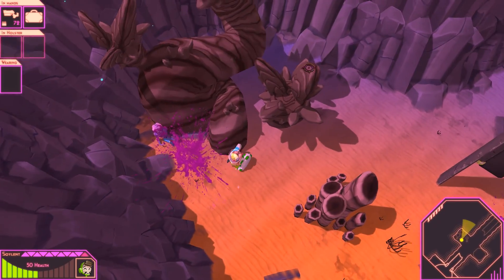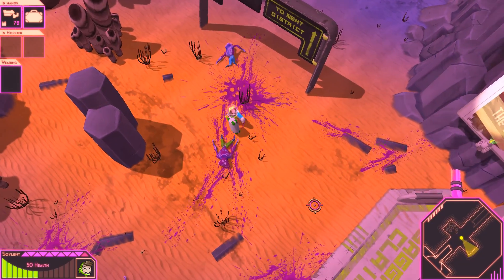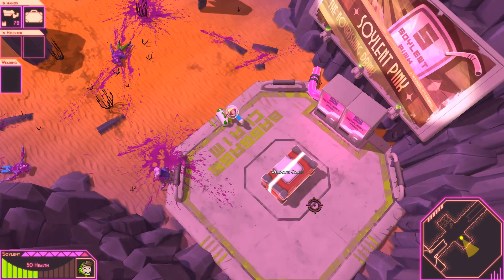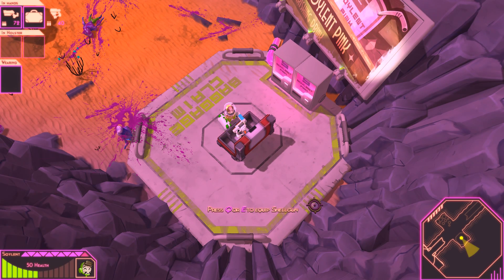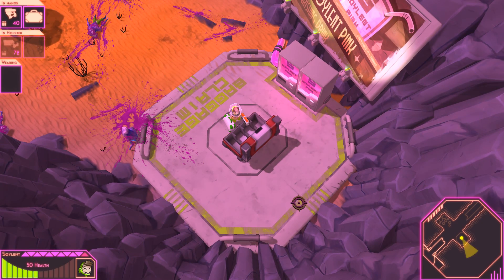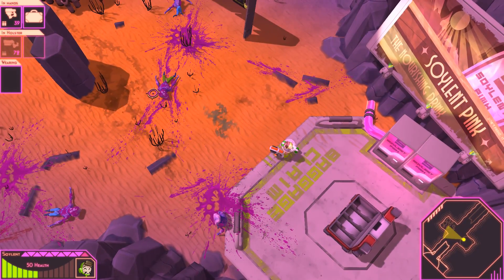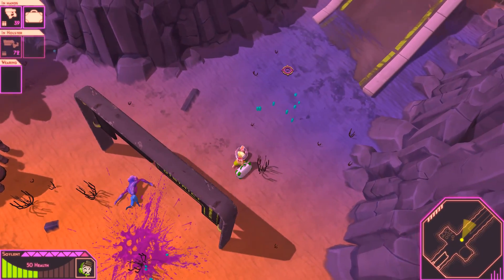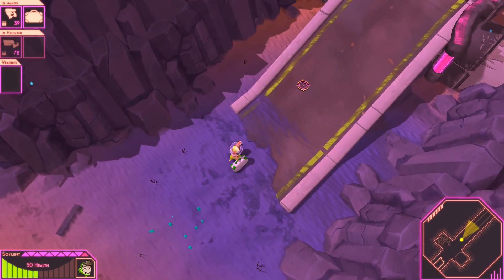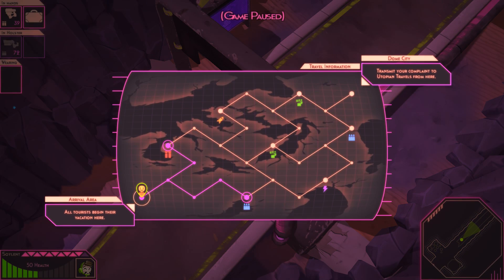We killed that guy — nobody else about, so we can go have a look at what's in the crate. We've got a shell gun now — I do actually like the shell gun, it's basically a shotgun so we've got better spread. That is how the weapons are handled. There is actually a kind of leveling mechanic.